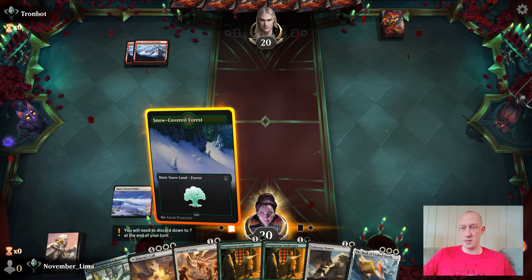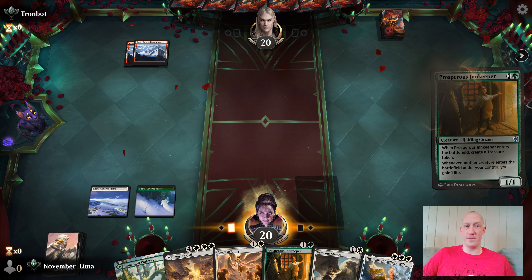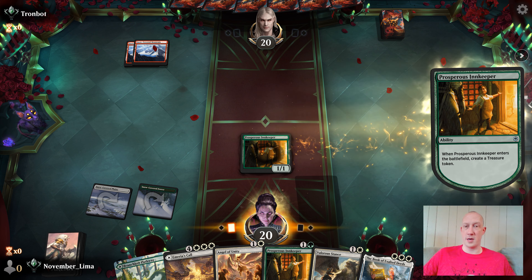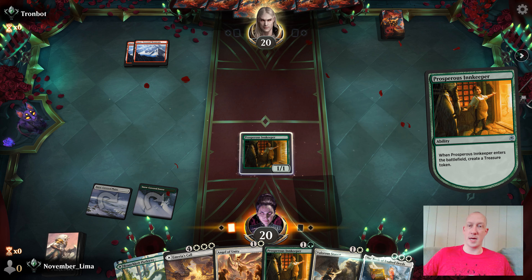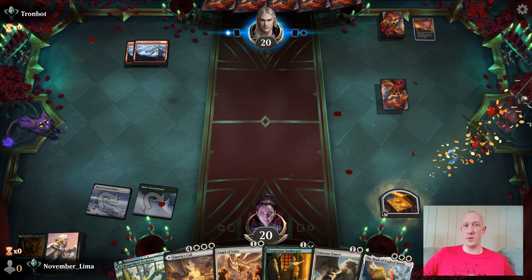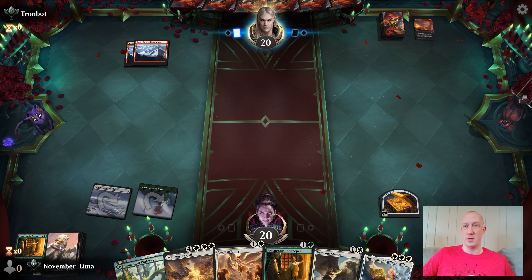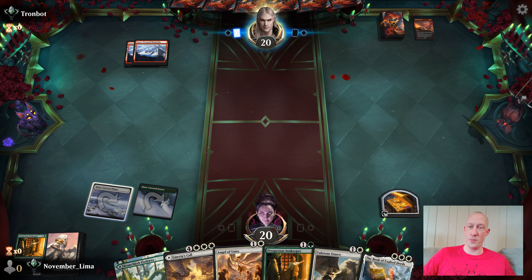There's another land. Let's play the Prosperous Innkeeper and possibly start gaining some life. Looks like it might get shot down, which is fine. Our opponent could be on dragons — seeing that this is all red, this is a Dragon's Fire, and they got Dragon's Sleeve, so they probably run Wrathful Whelp.